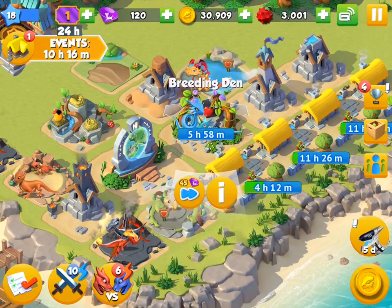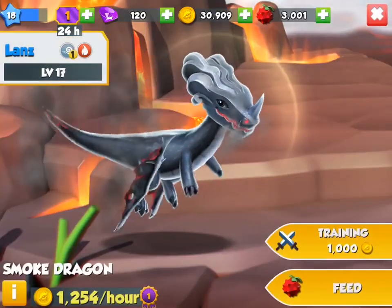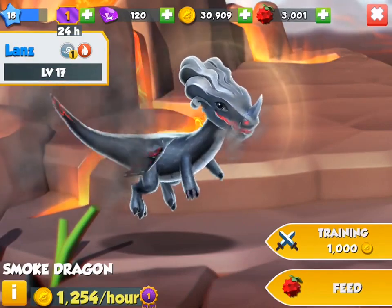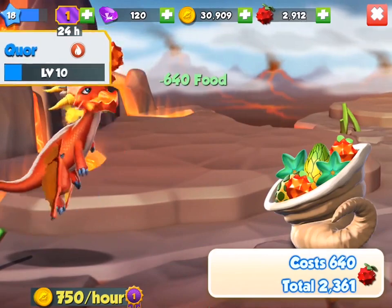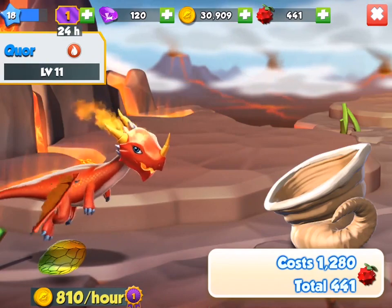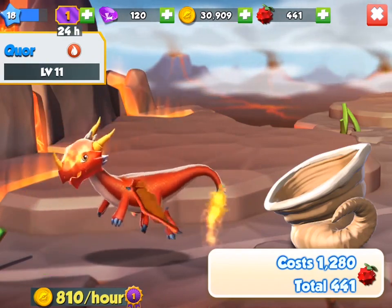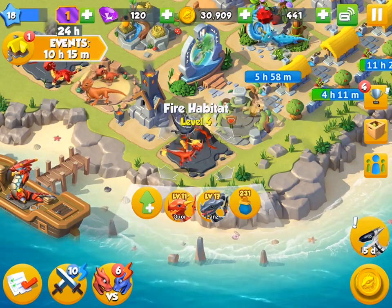Breed the dragons, make better dragons, and then nurture them, feed them, and make sure they level up. As you feed them food, they eat it - and it's actually kind of cool to see them actually eat the food around them. So not only is feeding them going to level them up, but you get this cool visual too. That's all our food gone, but at least we got a dragon level-up.